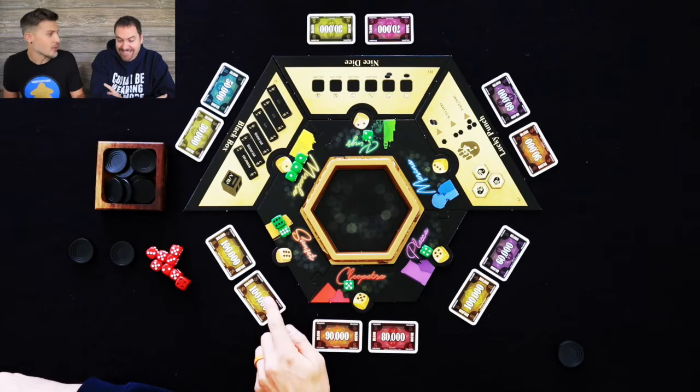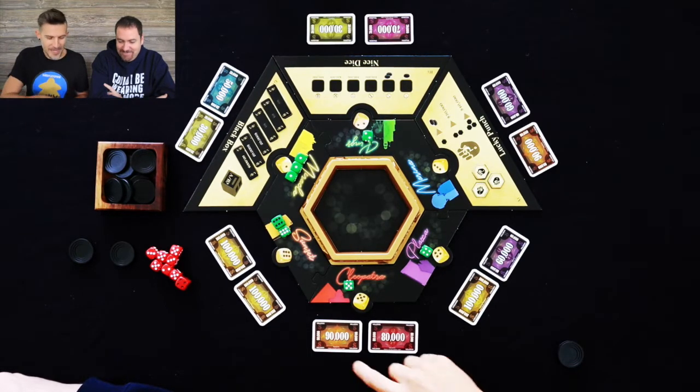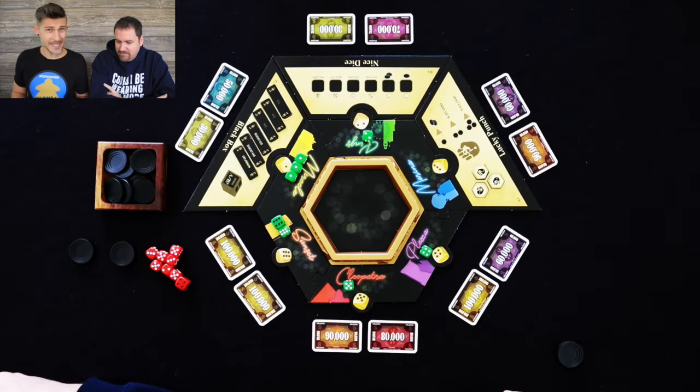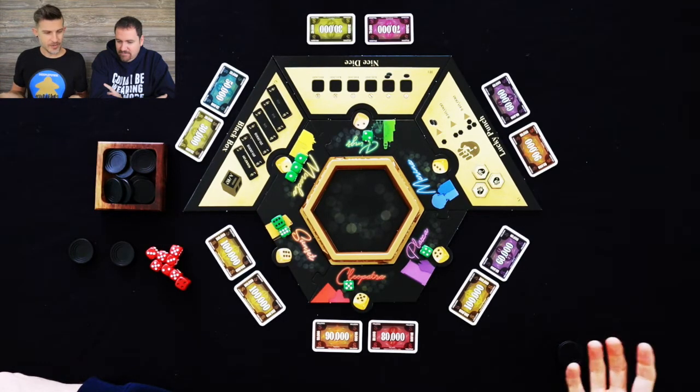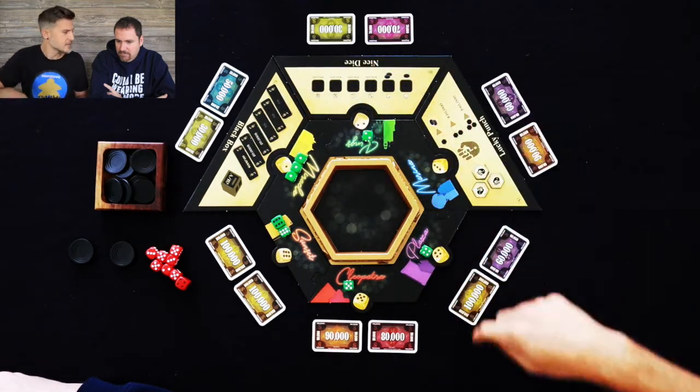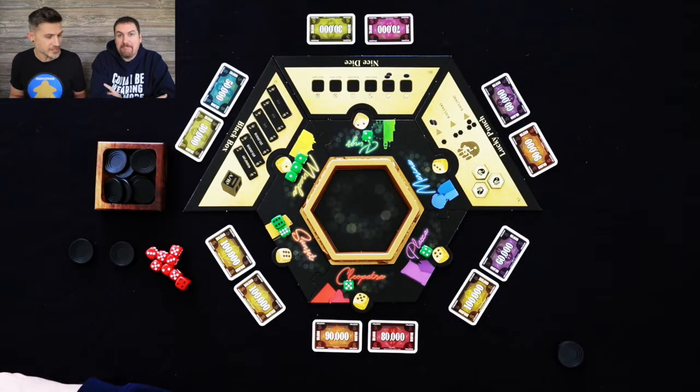That's a big one right there — double hundreds. Whoever has the second highest gets this, and there can be no ties. Another part of the expansion we'll talk about as we play is these extra little casino things going on over here. Since I explained it, going first is actually not good in this game — you go first, sucker.